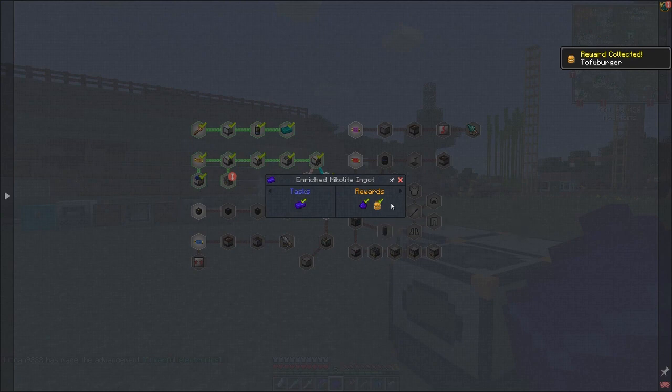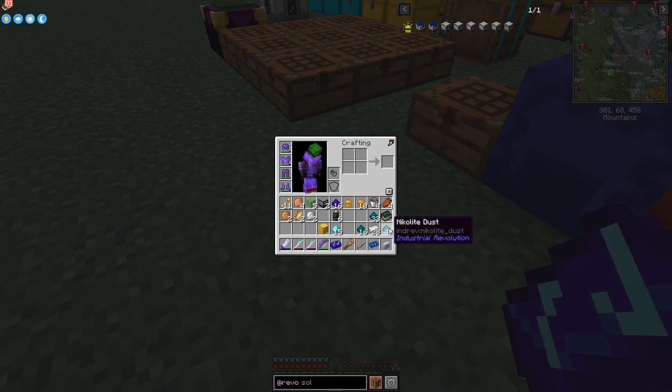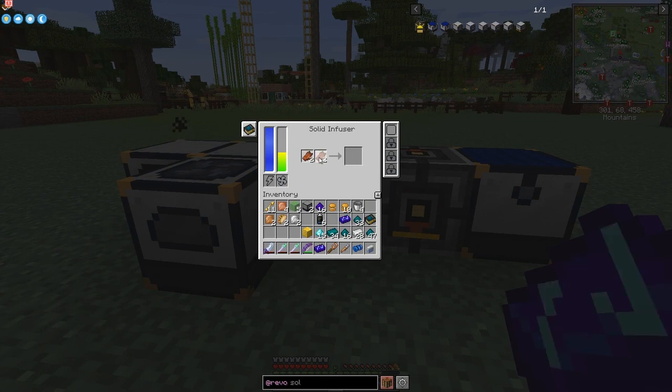Looking at the quest rewards - we've completed the enriched nickelite ingot and we get 16 diamond dust, which is great - that's basically eight diamonds - plus some food, another burger, a tofu burger. The top right tells you what you've got. Going back, there was another quest that completed - the lazuli flux container - which gives me tacos. Very good reward collected.